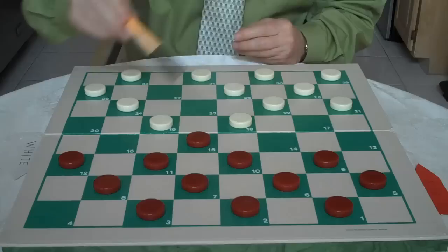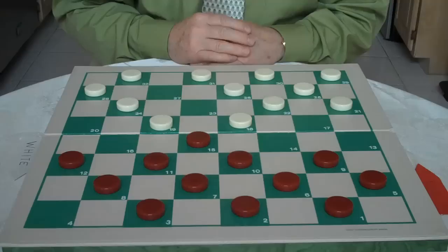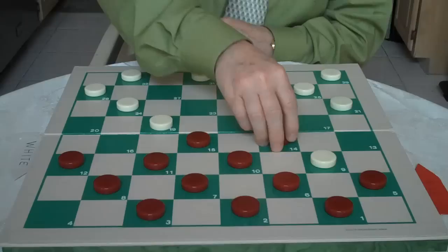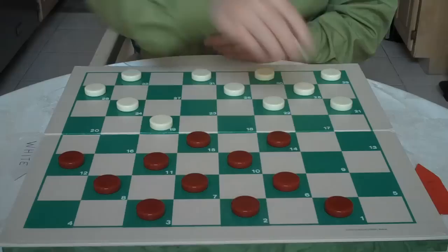For example, you cannot move 11 to 16 because of the double. Here's a good plan for you to follow — you want to look out for the tricks and traps. So, 9 to 14. White jumps 18 to 9, then 5 to 14.